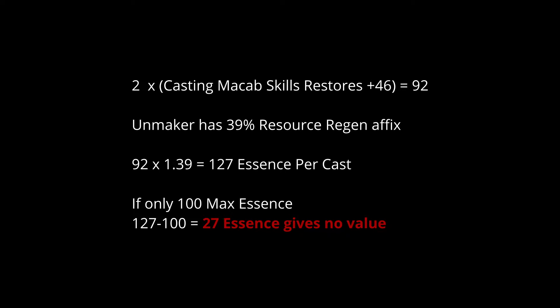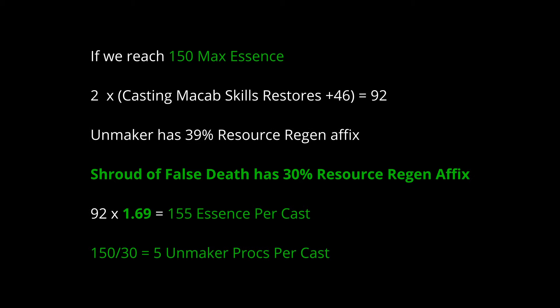With Bone Spirit combined with Macabre essence tempers, we will spend all of our essence and immediately generate 100 essence back, giving us 3 Unmaker damage instances. To achieve that, 2 Macabre tempers max rolled with master or triple crit give us 46 essence value each — that's the best case scenario, which you do not need for this build to function. Assuming each Macabre skill gives us about 92 essence immediately, if we put this tempering on both rings, plus the resource generation affix on Unmaker — which we should aim to get a GA version of, giving about 39% more resource generation — per each Bone Spirit cast you would immediately generate 127 essence. However, if we only have 100 maximum essence, the extra 27 we generate will be wasted, since over-generating essence won't proc Unmaker.